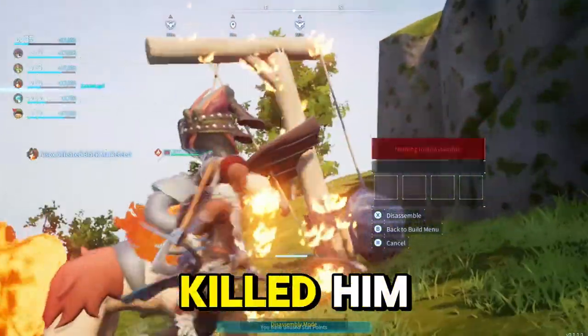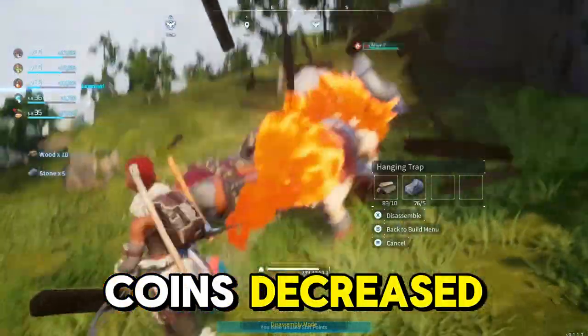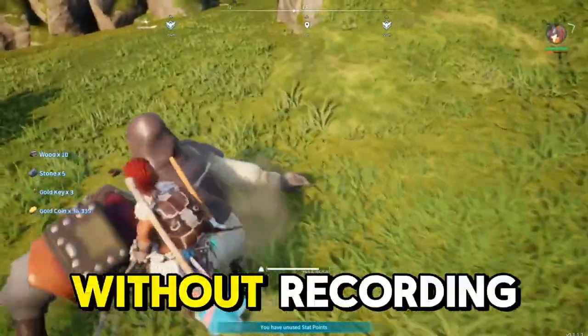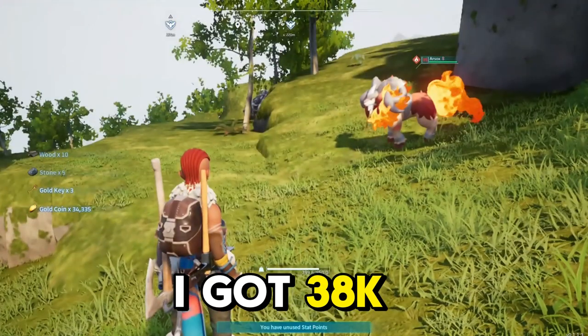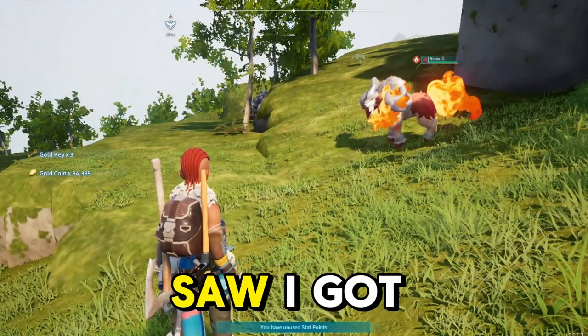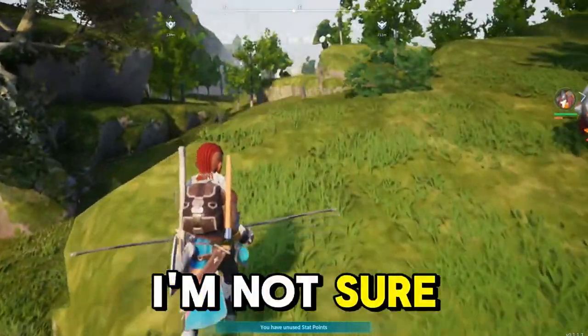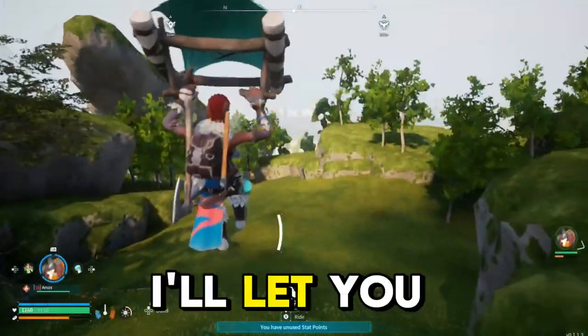Just a note — I noticed that every time I killed him, the number of coins decreased. The first time I got 43k, the second time 38k, and the third time, as you just saw, 34k. So maybe it keeps dropping until zero, I'm not sure. I'll find out and let you know.